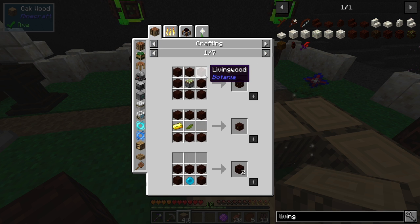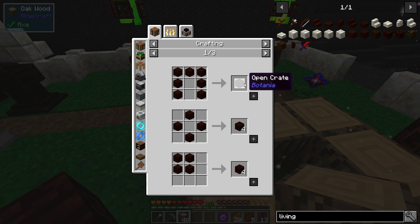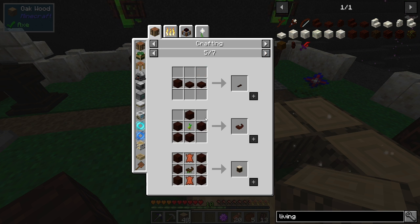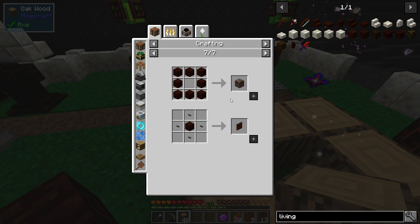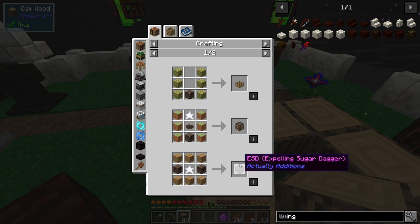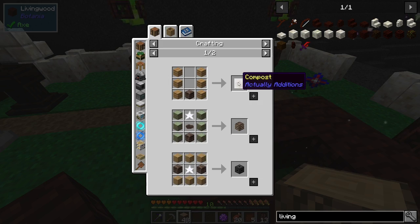What is the living wood used for — is it something special in this pack? Just botany things. Can we get the open crate? That's usually a pretty good automation tool. We can get open crates — maybe for automating the crucibles instead of a crucible inserter. We can make a horn of the wild but we already have one. We can get wood casing — that's interesting. The wood casing is only for the composter, I think.